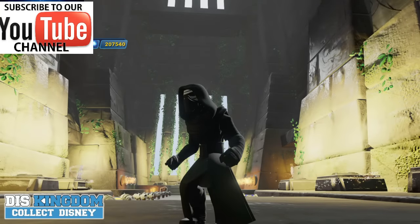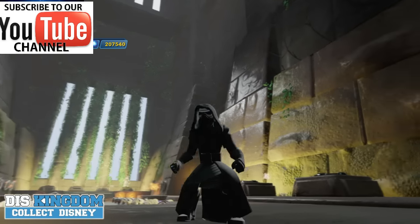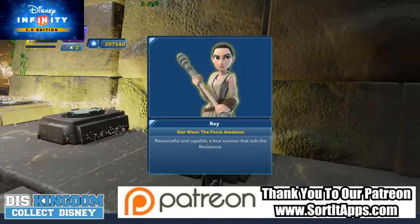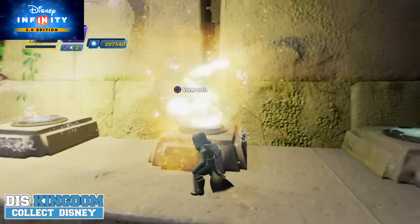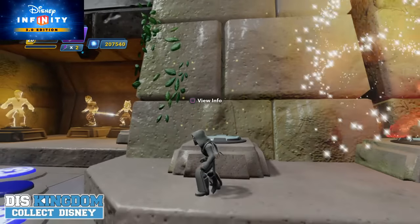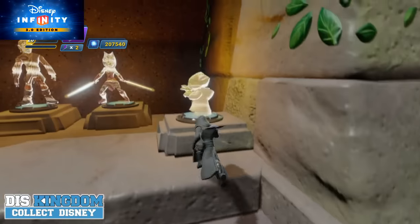Hi everyone, it's Roger here from thiskingdom.com and I've just dropped into the Hall of Galactic Heroes to see what it looks like now. I've got all my Force Awakens characters and power discs in here, so I'm going to go over here and have a look. That's Rey — well, Ray's not there for some reason. Mine's up to level 20 and we have Finn over here.